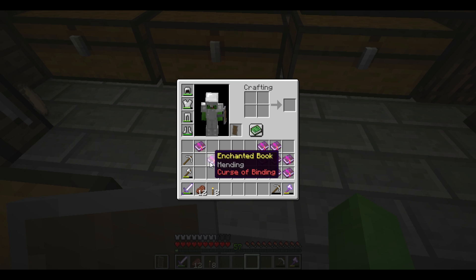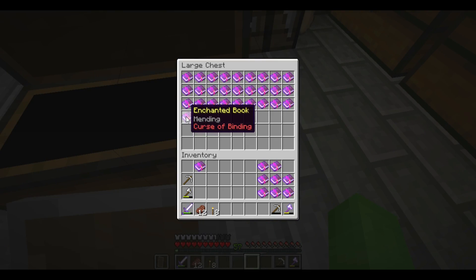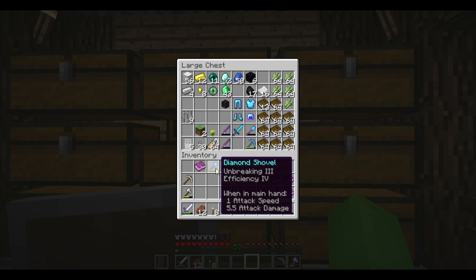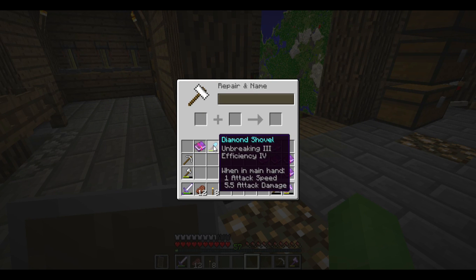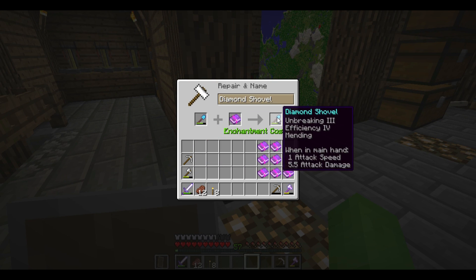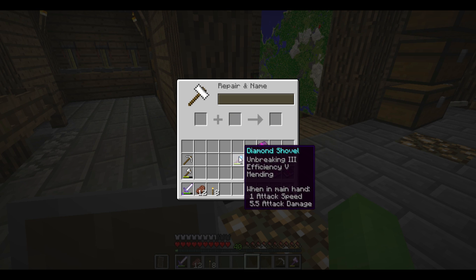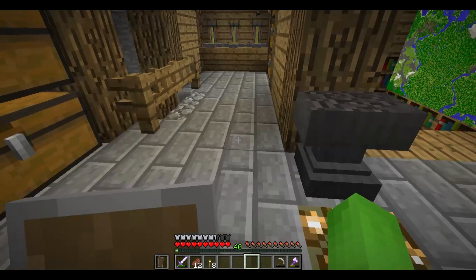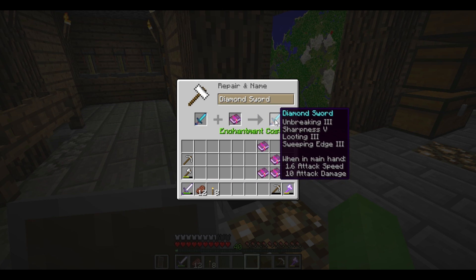We got Mending Books, finally. This one I'm not too happy about because it has Curse of Binding on it, so I'm probably going to put that one away. But for this other Mending Book, I'm going to take my Super Shovel and put Mending on it for only 5 levels. Then I'll also put Efficiency 4 on it. Now I have the best possible shovel — that is a shovel, not a pickaxe.